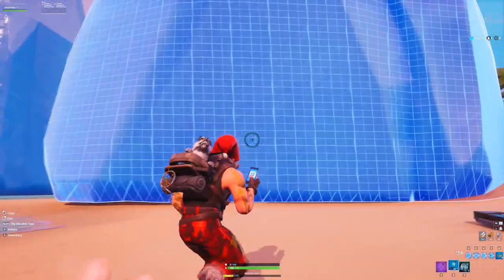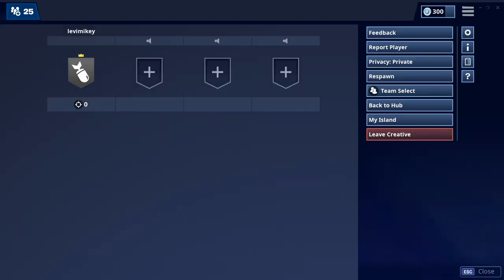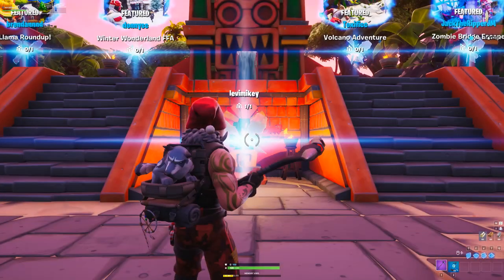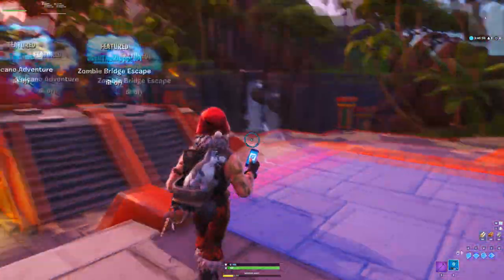Then what you want to do is copy one of the big boys like this, and once you see it's right on top of you, click to place it down and then click respawn really fast. After you click respawn, you should be back on the main island. There you go — you're back in the creative hub now and you have your phone with you.